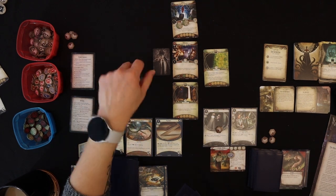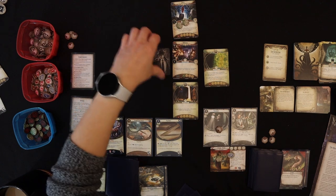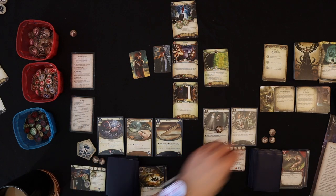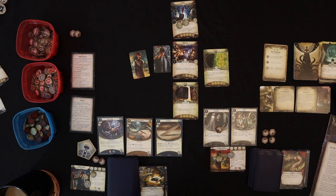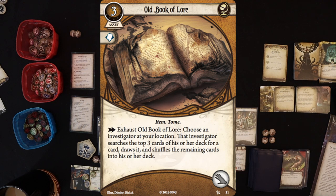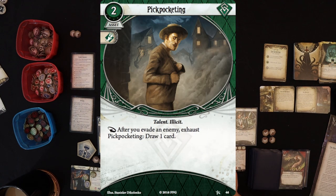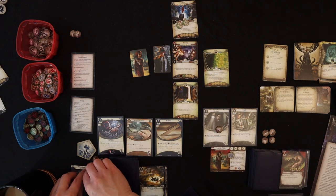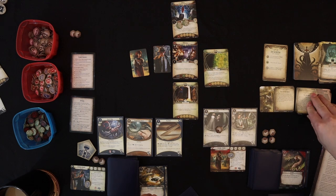Enemy phase — no enemies. Upkeep phase: flip turn markers, get one resource each, and draw a card. Roland gets the Old Book of Lore — lets us essentially brainstorm our deck. Wendy gets Pickpocketing — after you evade an enemy, exhaust Pickpocketing to draw a card; it's an asset that stays in play. Now we're in the hallway with three clues — we spend those to place them on the barrier's three required, and see what happens.